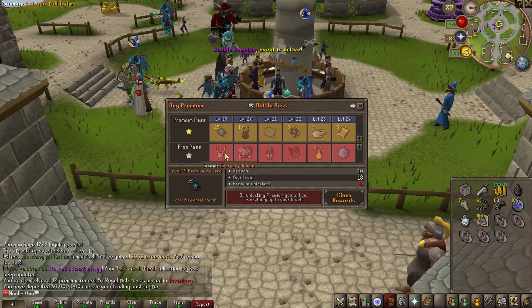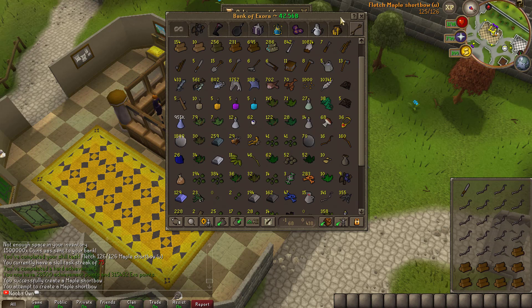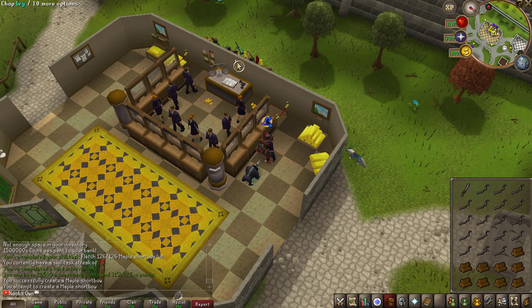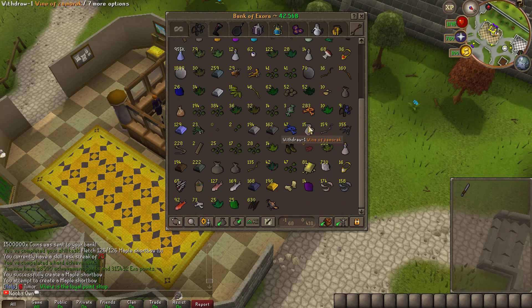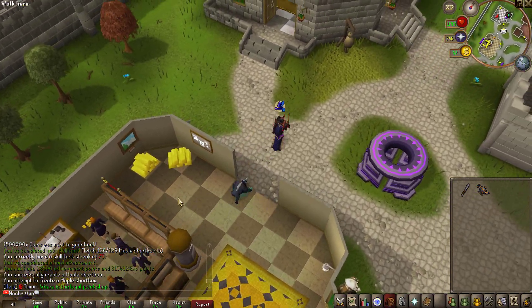Moving on, we're going to start working on the Exorion armor set, which will be really great to sell for a lot of money. We're about to finish another skilling task, and with this task done we completed the achievement 'Proficient Skiller,' giving us additional achievement points and Exor points. We also got an additional Cinder Lamp.